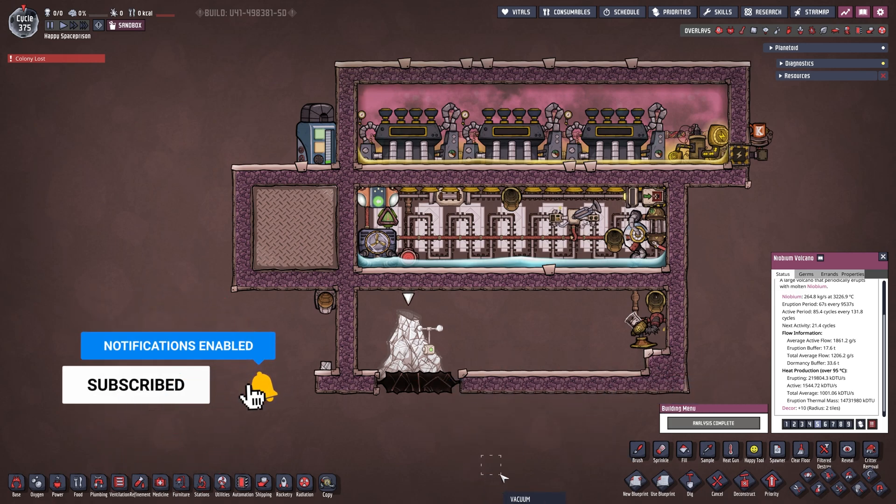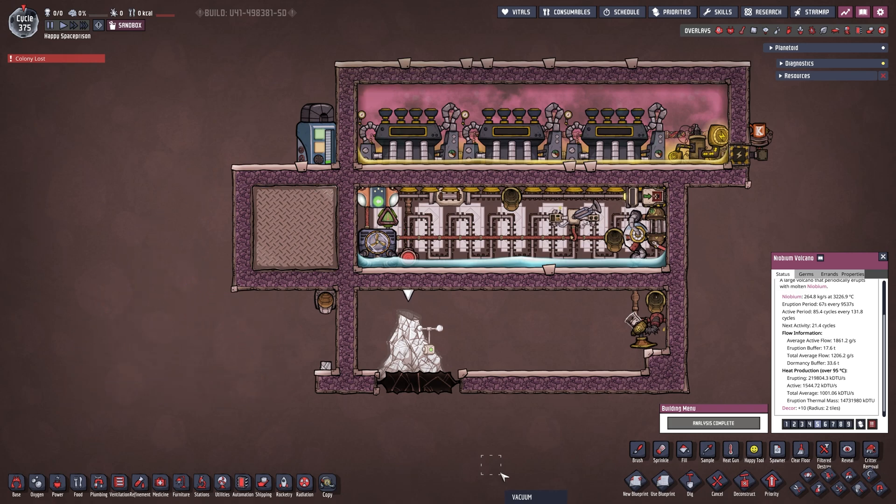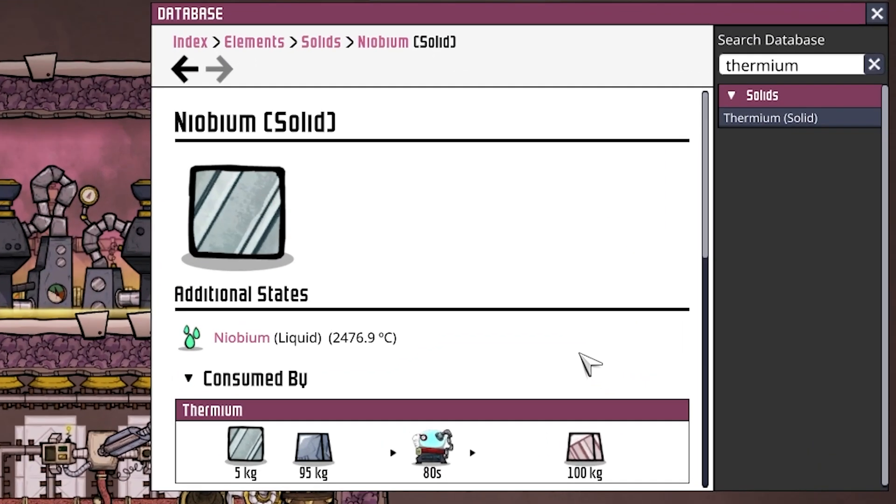It should just run forever, and if the Niobium runs out down here it doesn't matter — all it will cost you is a little bit of power. So first of all, let's take a look in our database and see what Niobium actually is and what it does.